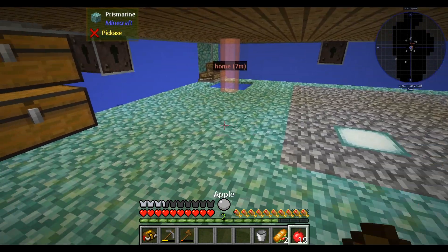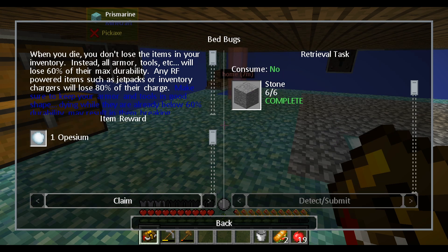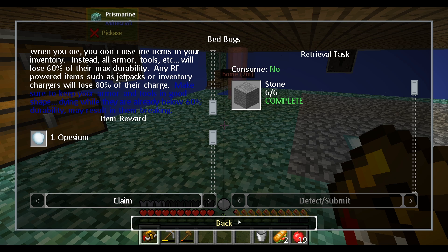I'm cooking up some copper because one of the quests I want to do is get one of these furnaces to be as useful as possible as soon as possible. When you die you don't lose items in your inventory - instead all armor, tools, etc. will lose 60% of their max durability. Any RF powered items such as jet packs or inventory charges will lose 80% of their charge. Make sure to keep your armor and tools in good shape - dying while they are already below 60% durability may result in them breaking.